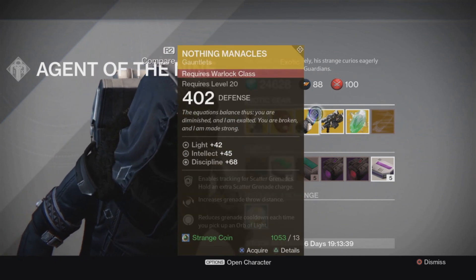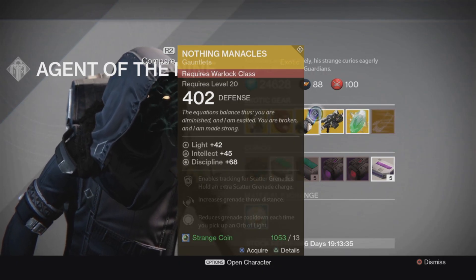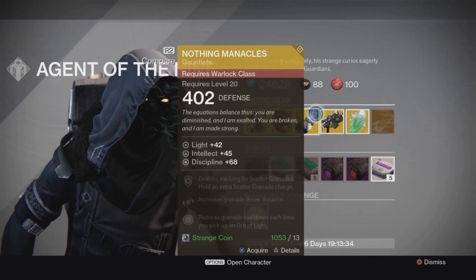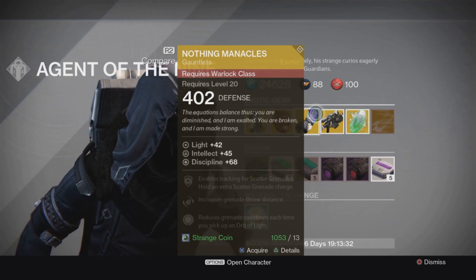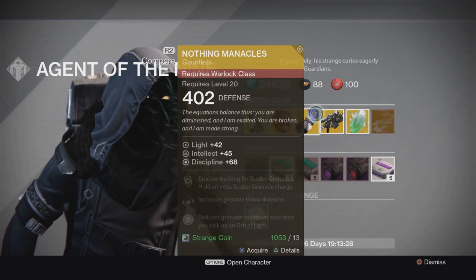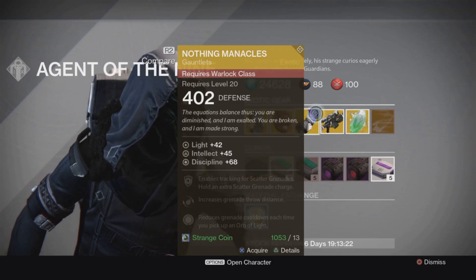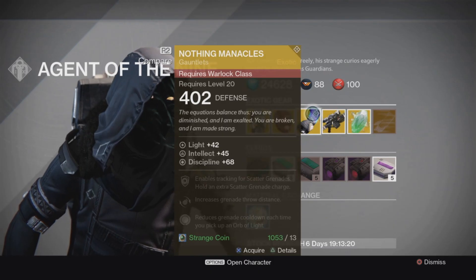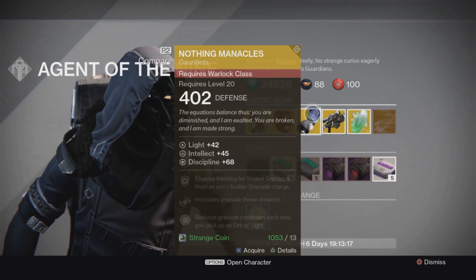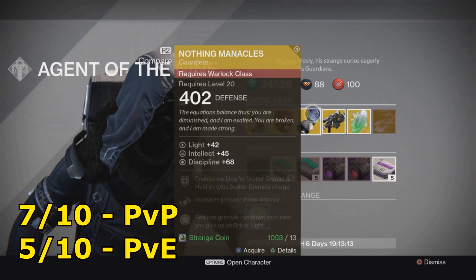The Nothing Medicals are new Warlock exotics — I got these not too long ago. They enable tracking for scattered grenades, hold an extra scattered grenade charge, increase grenade throw distance, and reduce grenade cooldown whenever you pick up an Orb of Light. It has two split stat rolls. I'm not too sure how these work fully, but I'd give it a 7 for PVP and a 5 for PVE.